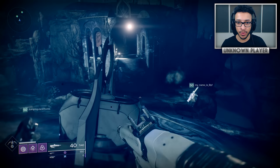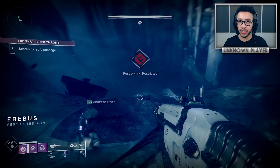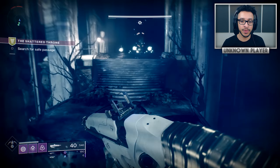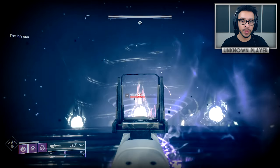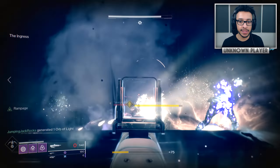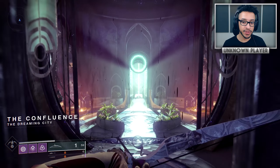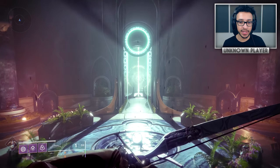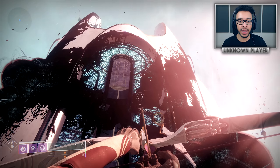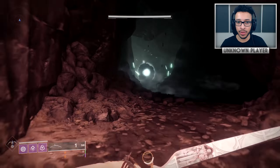Why Savathun is doing this is a whole other topic for another video, but that is the backstory of what's going on. The dungeon has a very similar structure to a raid — you've got different checkpoint systems so you can go to orbit and come back later. You get loot rewards after each of the three sections, and of course there's a final boss at the end. It is actually a hidden activity — not going to appear on any map, milestone, or quest line. You have to go to the Confluence area and speak to a Techeun.